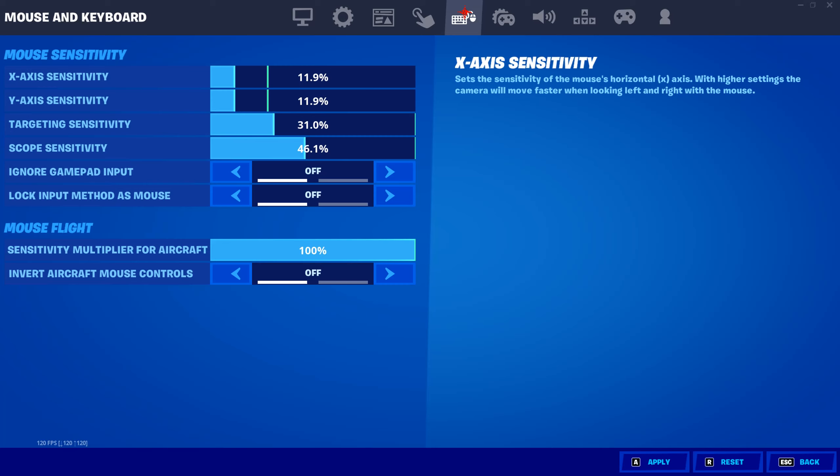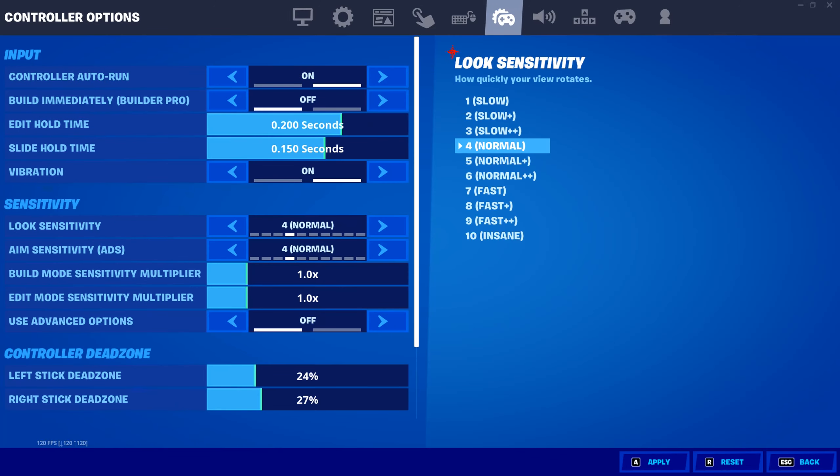My mouse and keyboard sensitivities are 11.9 X and Y, targeting 31%, and scope sensitivity is 46%. Ignore gamepad input off, lock input method to mouse off. Mouse sensitivity multiplier for aircraft, and invert aircraft mouse controls off.